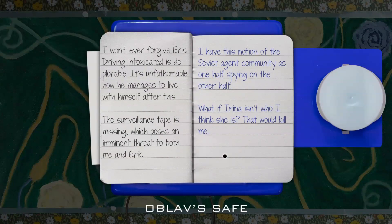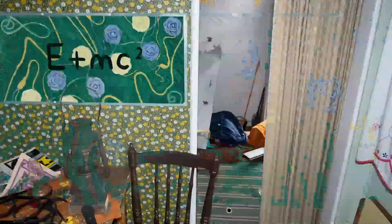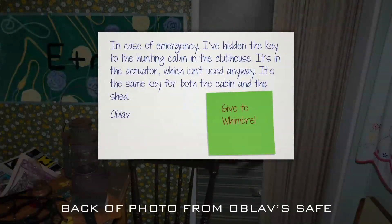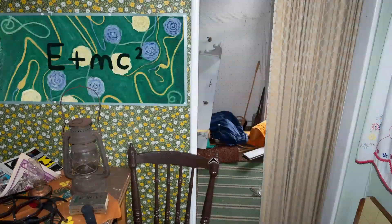I got my bags packed, only one — that's all I need. Love, Irena. I won't ever forgive Eric — driving intoxicated is deplorable, it's unfathomable how he manages to live with himself after this. The surveillance tape is missing, which poses an imminent threat to both me and Eric. I have this notion of the Soviet agent community as one half spying on the other half — what if Irena isn't who I think she is? That would kill me. The handwriting in this is quite lovely. So the hunting cabin key is in the clubhouse.